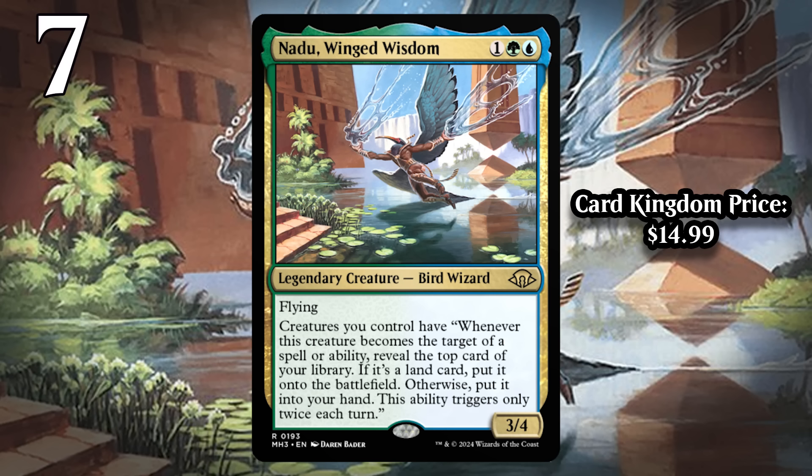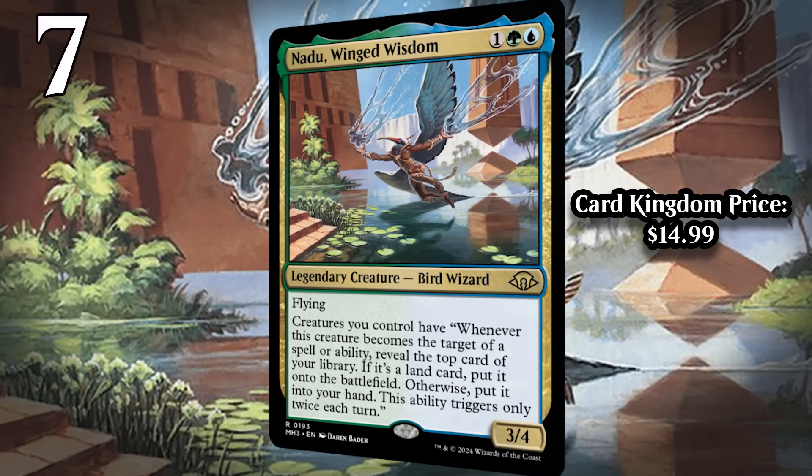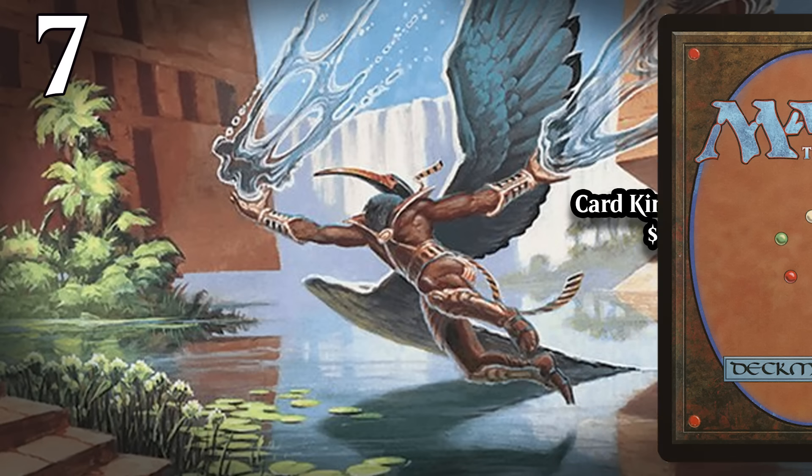If your opponent wants to kill Nadu, they are inherently getting two-for-one'd. What really makes Nadu great is that it doesn't only count your opponent targeting your stuff — if you have a fight spell and you target your own Nadu with it, you get the trigger in addition to probably killing your opponent's creature. It works with combat tricks too. Nadu is just a card value engine with a floor as a two-for-one, and that makes it really hard not to be one of the best cards in the format.